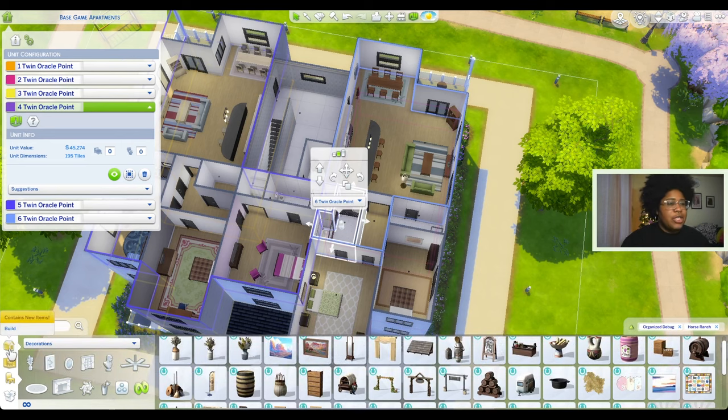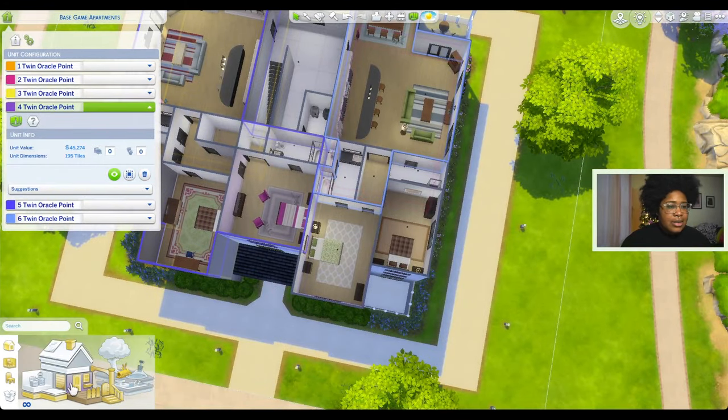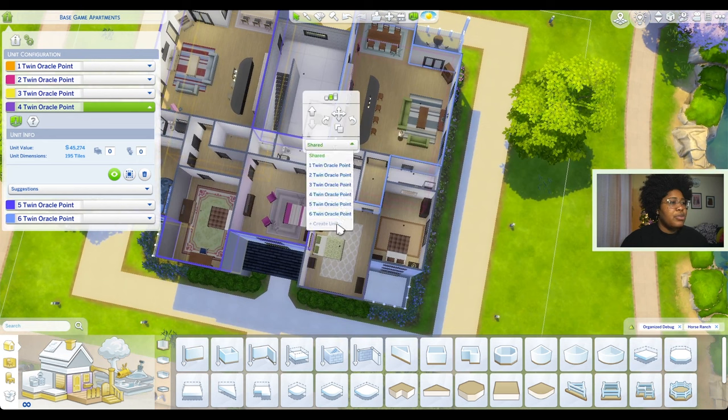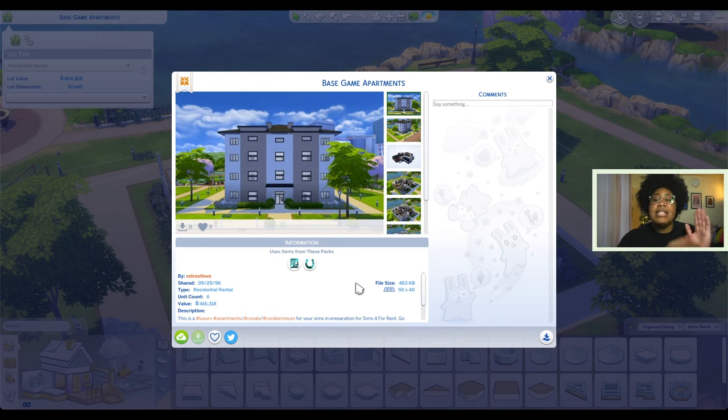The other thing I wanted to check was whether there's another way to add these units - you know there's a room build tool. I was hoping they would have like a custom unit tool where we could click and drag around the entire perimeter, but it doesn't look like we have that. That is a little unfortunate, but clicking on each room is not too bad. The base game version of my apartments is updated on the gallery - you can download that now. Now I'm going to do the multi-pack version and make the same changes.